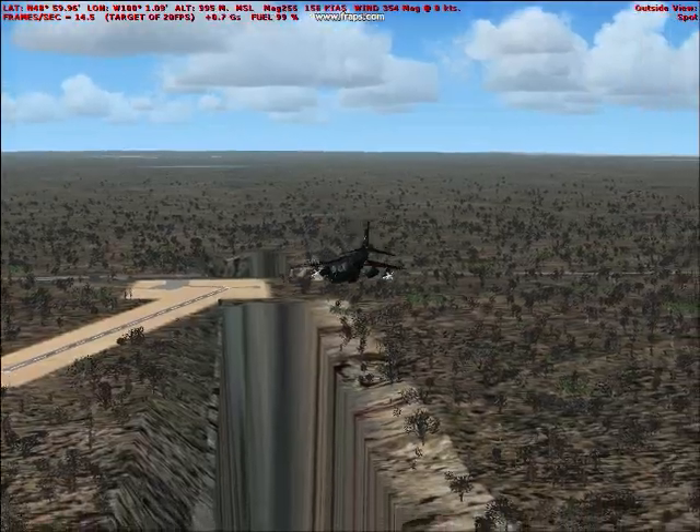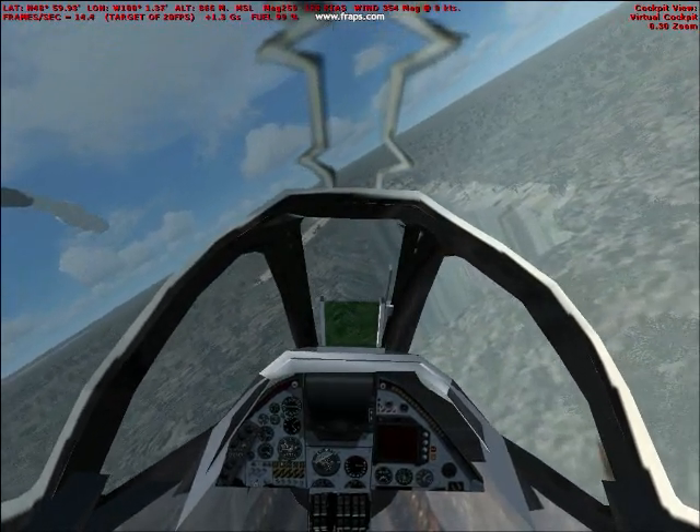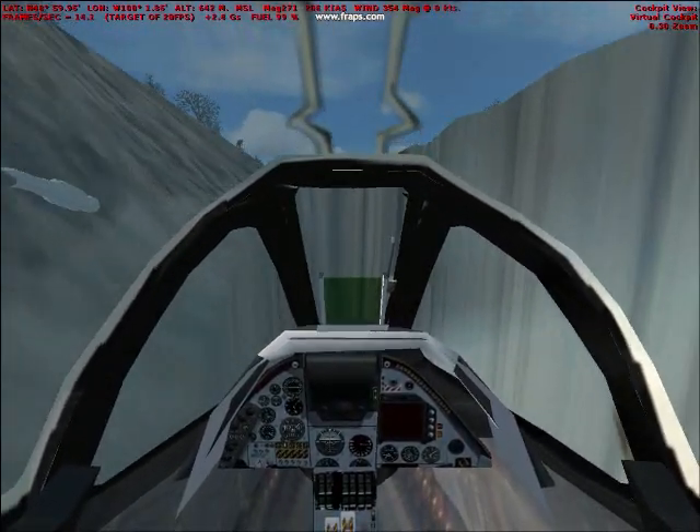These are the International Peace Gardens in North Dakota, on the Canada-USA border. As you will soon see in this video, there is a fairly noticeable glitch, in the form of two large holes in the ground.